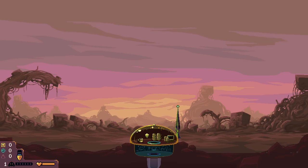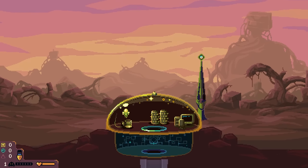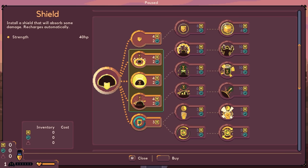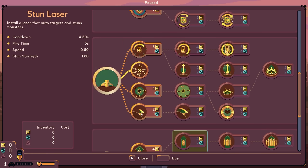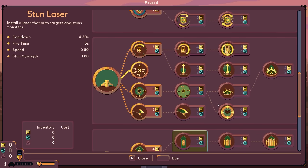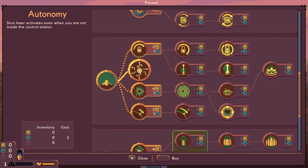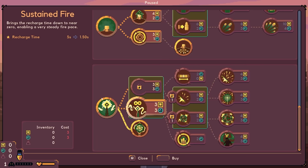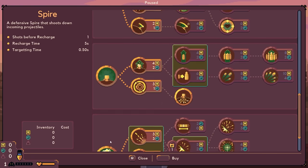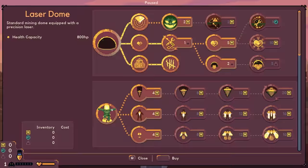It looks like we also have the auto turret. Interesting. I want to see what upgrades we have. We have the autonomy upgrades here — the autonomy is this one and this one. So those are the two we have, plus the spire is autonomous. And this is the stun laser — so it's the stun laser, the auto cannon, and the spire. That's kind of unique. I like that.